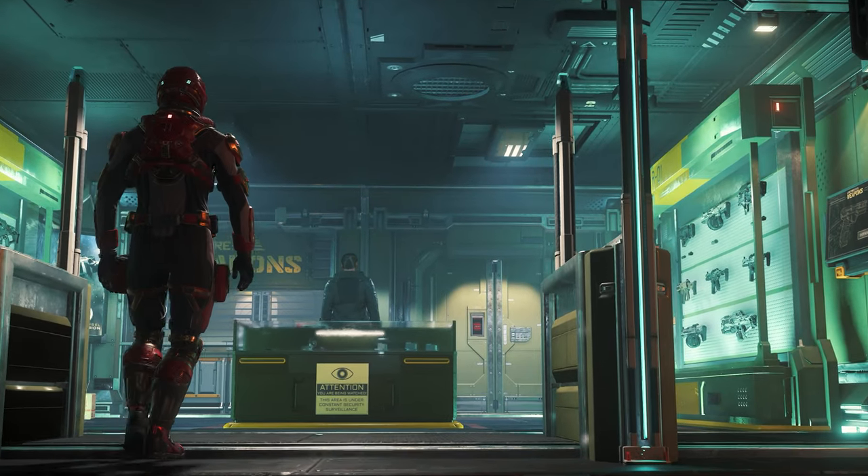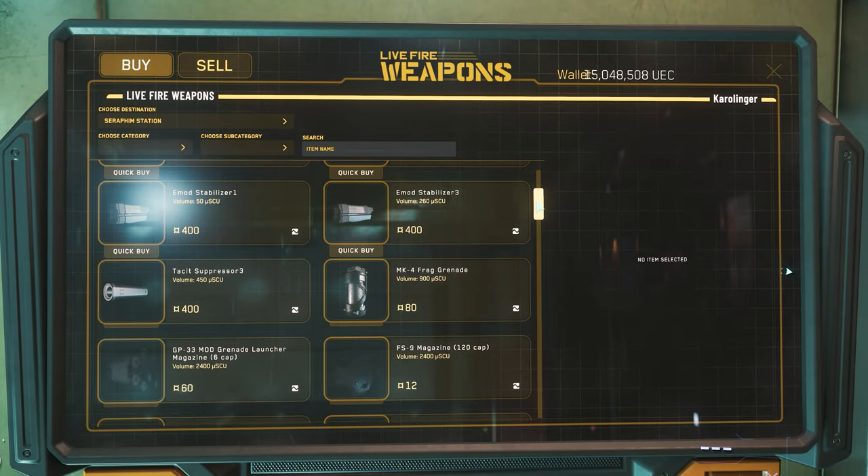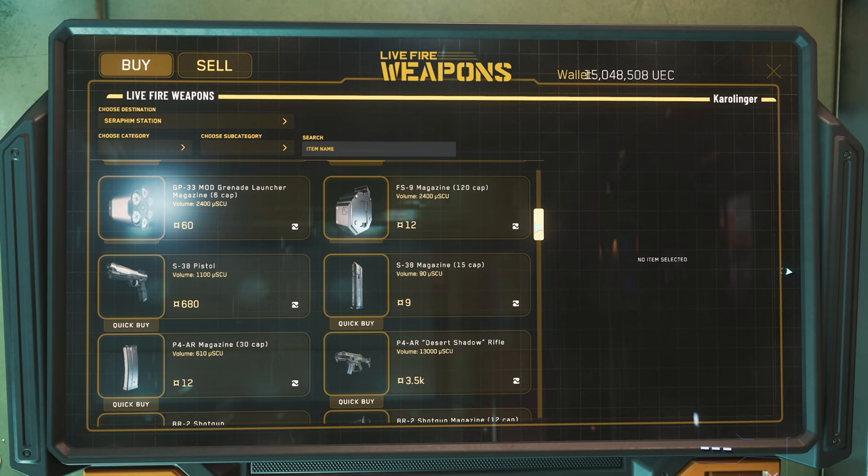The FPS shop itself also offers a good selection of assault rifles, pistols, shotguns and SMGs, as well as various ammunition and equipment.